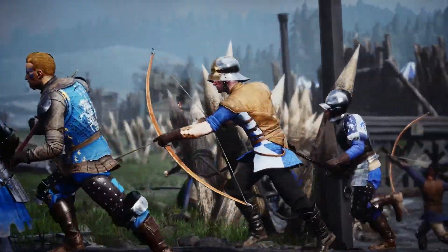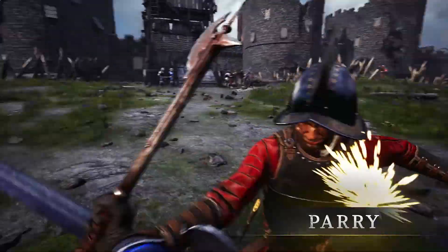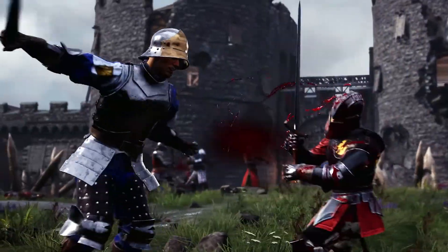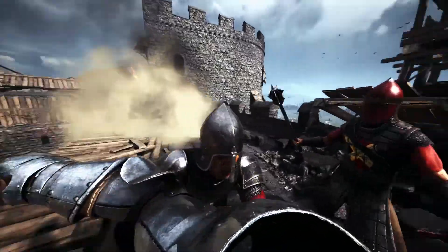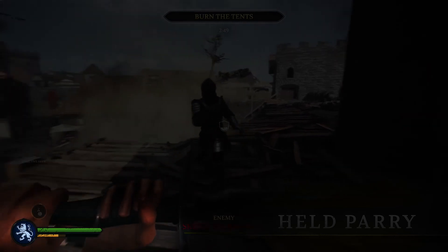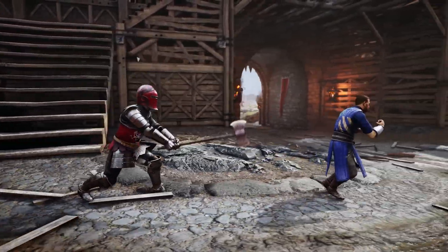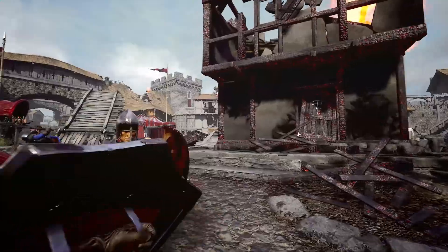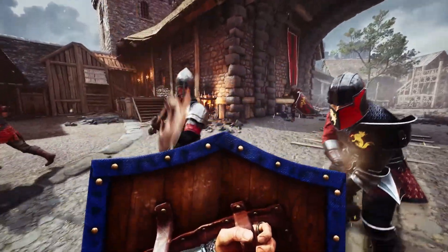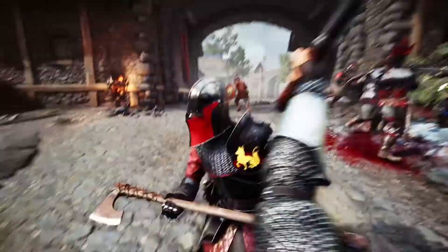Speaking of blocks... If your opponent strikes at you, parry their blow by aiming at it, and then attack just after to perform a riposte, rewarding you with a fast follow-up attack that also blocks incoming strikes for a time. You can also hold a parry, which rapidly drains stamina the longer you hold it. If you attempt to parry a strike with low stamina, you will be disarmed. Shields can also be held, but eventually they will break. A held parry can help you get out of a bad spot, but true excellence on the battlefield requires well-timed counters.